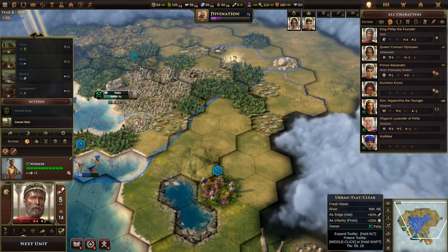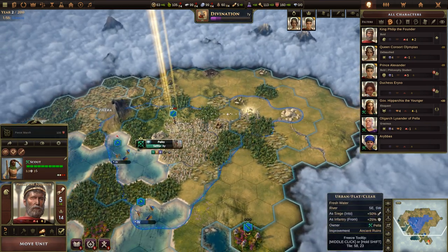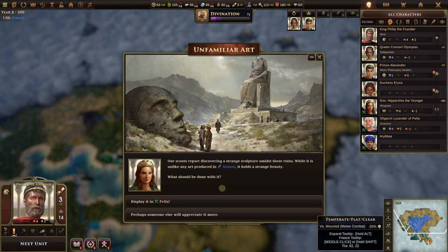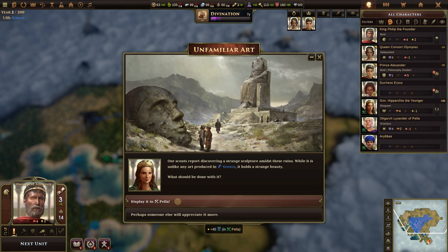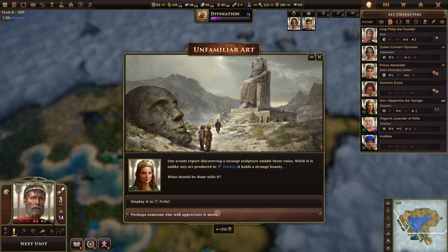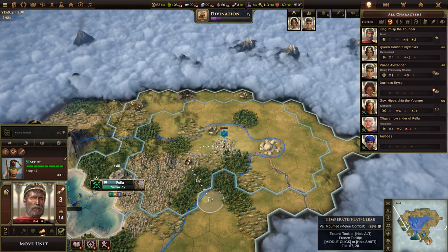Our scouts report discovering a strange sculpture amidst ruins — unlike anything produced in Greece but holding a strange beauty. We're asked what to do: display it in Pela for plus 40 culture, or perhaps someone else will appreciate it. We're fine on money so let's display it in Pela. That adds to our culture — we're now at 49 out of 100, getting plus nine per turn. Adding 40 to that is pretty good.